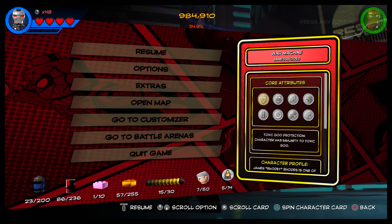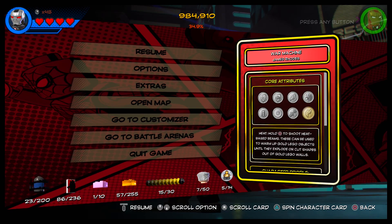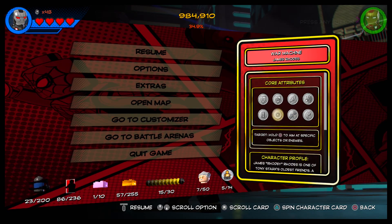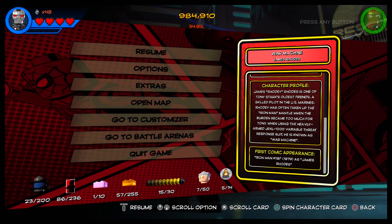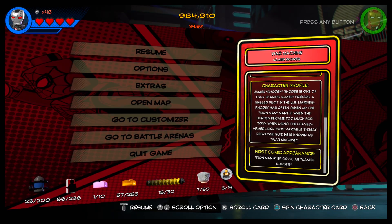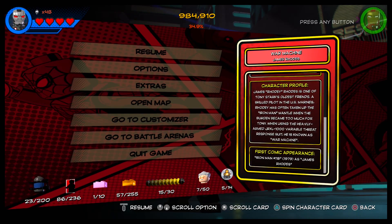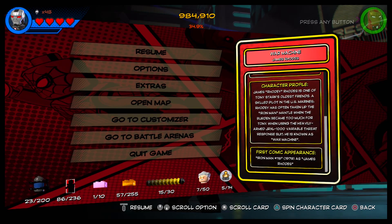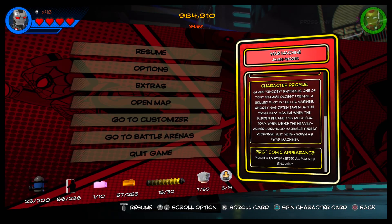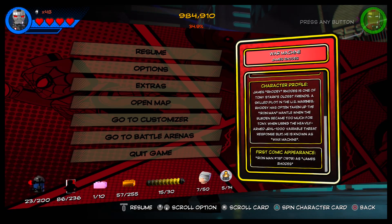Core attributes: he's got toxic goo protection, gas protection, flight, silver LEGO blow-up, heat, hold-the-circle, hyper jump, target, and technology. Character profile: James 'Rhodie' Rhodes is one of Tony Stark's oldest friends — a skilled pilot in the United States Marines. Rhodie has often taken up the Iron Man mantle when the burden became too much for Tony. When using the heavily armed JRXL-1000 variant threat response suit, he is known as War Machine. First appearance: Iron Man #118, 1979, as James Rhodes.